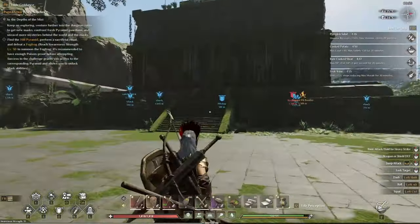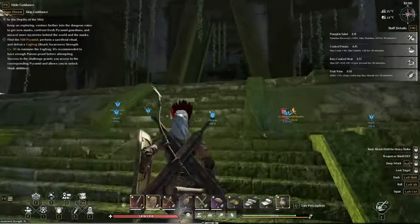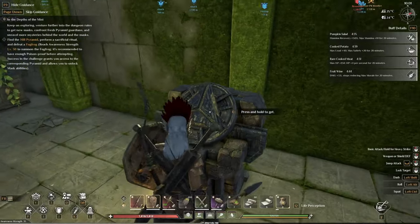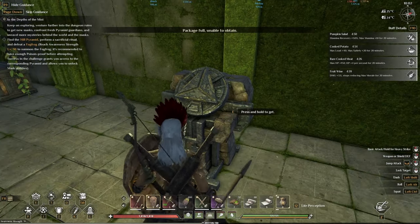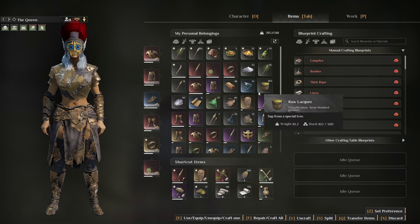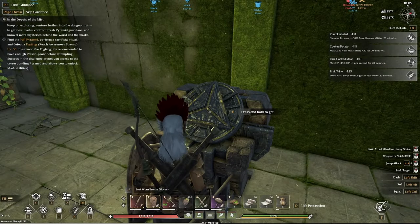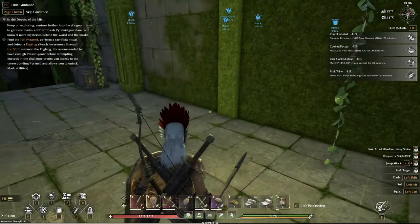Let's get inside here - this is what she was guarding. It's a pedestal and a couple of chests. Pressing hold to get - unable to obtain. I think it's because my inventory is filled up. We'll drop some guys. I get the mysterious tomb table - all of it.